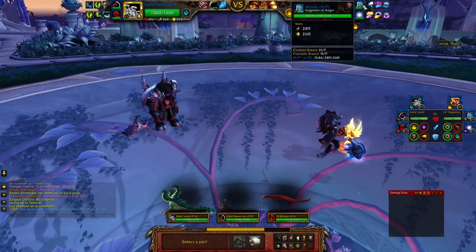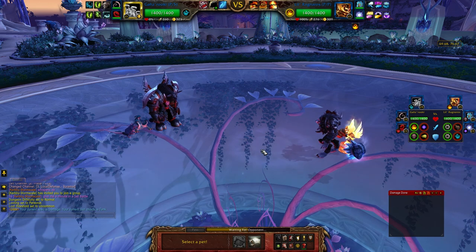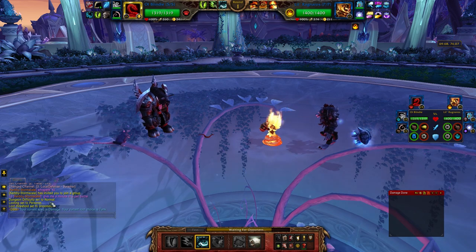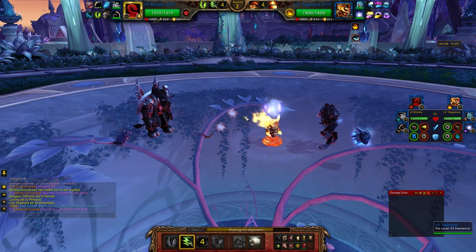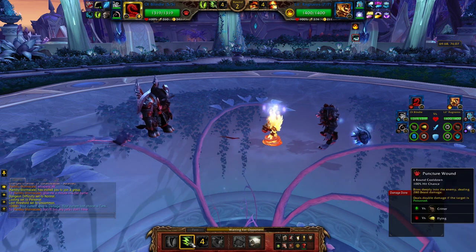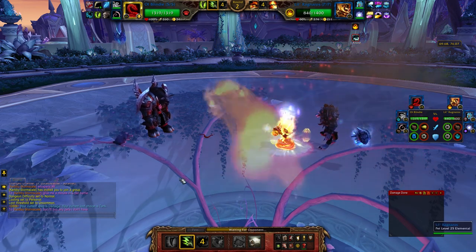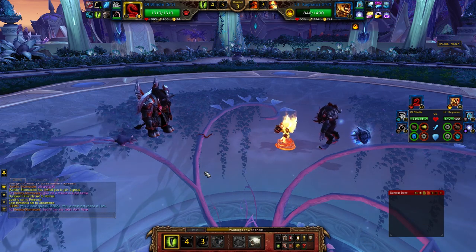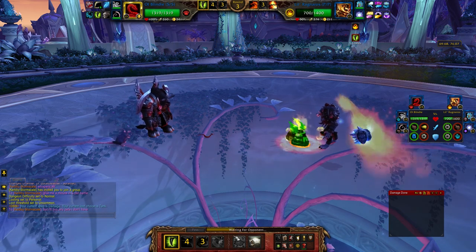What do we got? We got a little rag, we got this fella. We'll go blind you first. Alright, Ragneros. That was fairly good. Let's just do Poison Fang. Why the heck am I not using my pet that actually is strong versus Elemental types?